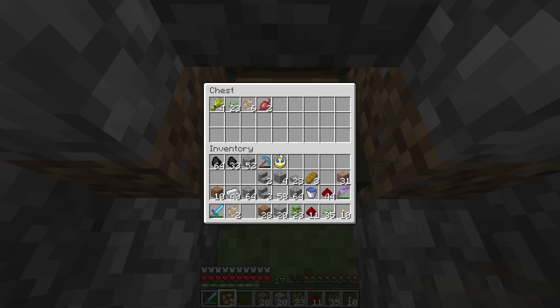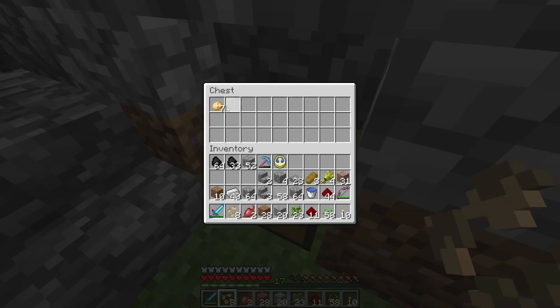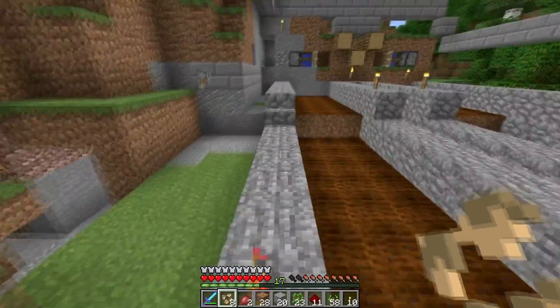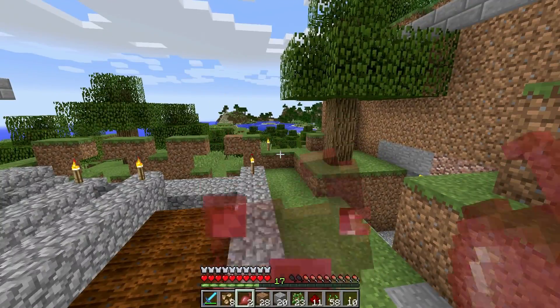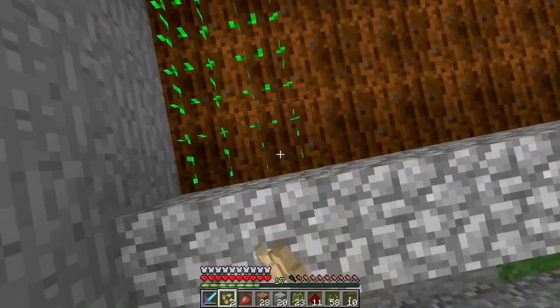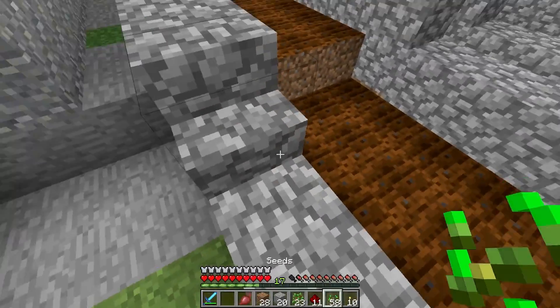We got ourselves a little collection chest down here. All the stuff in this section will be harvested here. Potatoes. I thought I had some carrots somewhere, but apparently I do not. Let's replant these beetroot seeds. I don't know what you do with beets — can you just eat them? Apparently you can. Interesting. Isn't there, like, a beetroot stew or something? I don't know. I'm not quite sure what you do with beetroot. I'll have to figure that out.